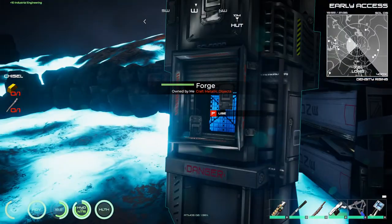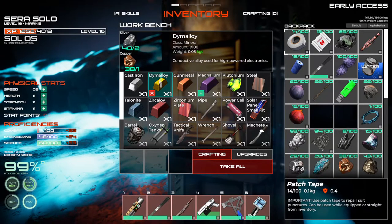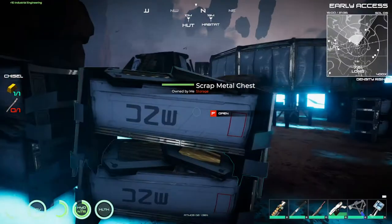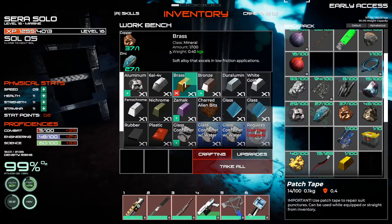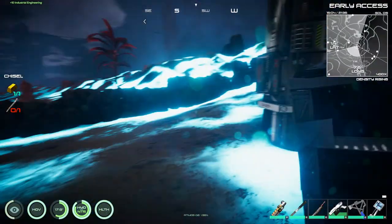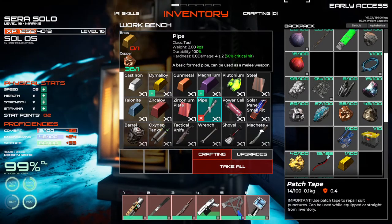We can make one of these. We've got the silver and the copper. The pipe requires a brass, so we need to go make a brass, which is right over here in the furnace. And the brass is ready. Go back to the forge and create the pipe.